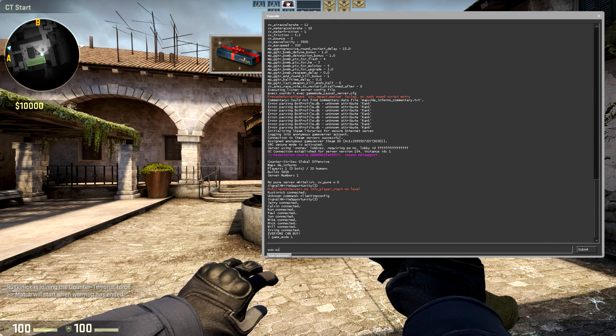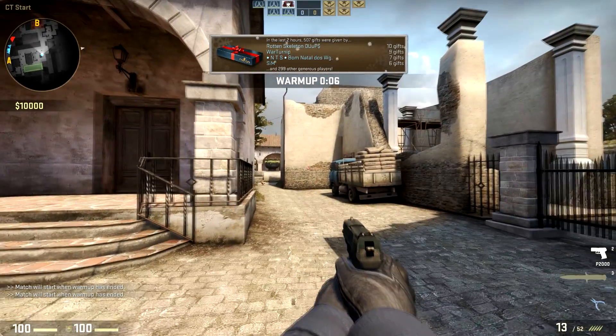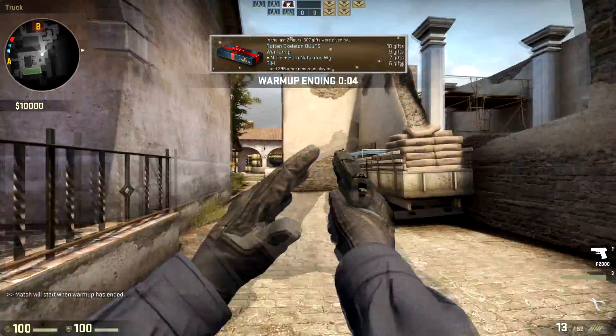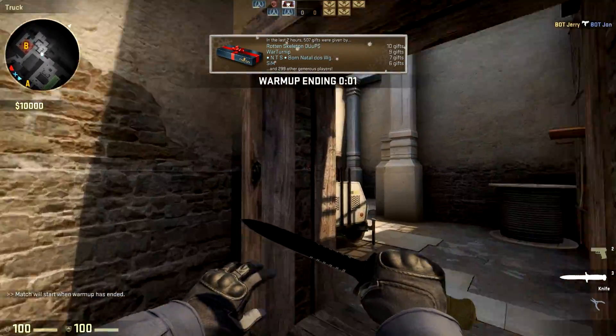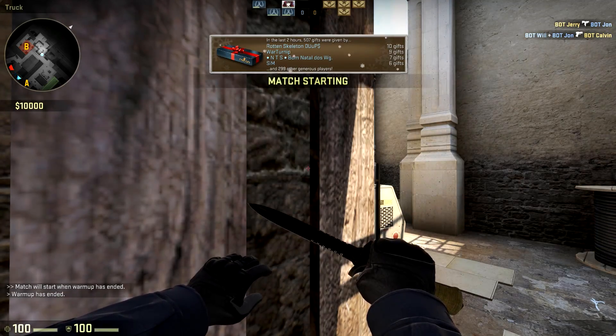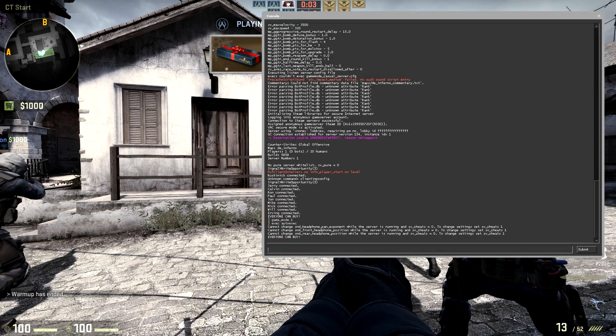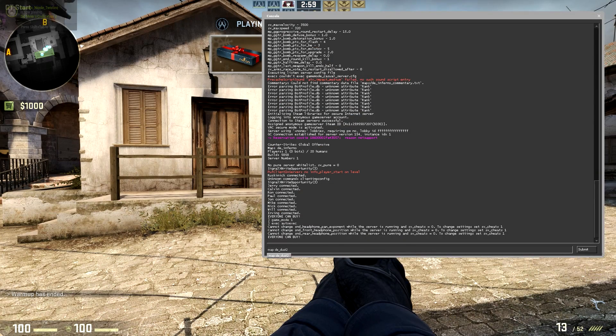I'm also gonna execute my auto-exec here. Once everyone's connected, just wait for warm-up to end, then go to the console and type 'map' followed by whichever map you would like to play. I'm going to play Dust 2.